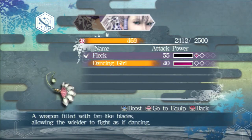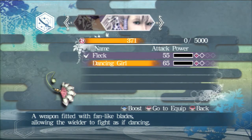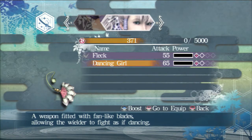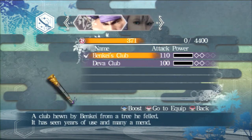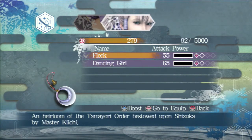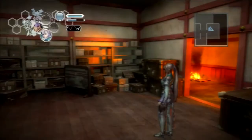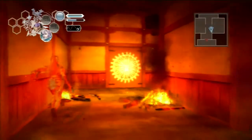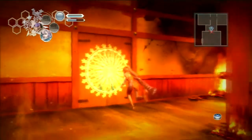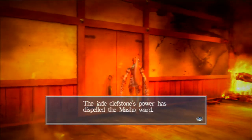I can level up the dancing girl weapon. I'll deal with the rest of that XP. Let's put points into leveling up the default weapon again. Bust the seal — or ward, whatever. The macho ward. And into the next room — woohoo!